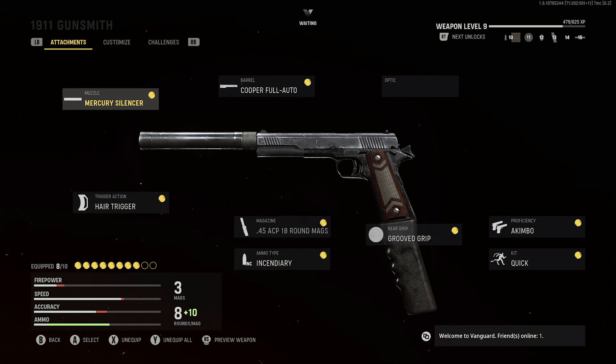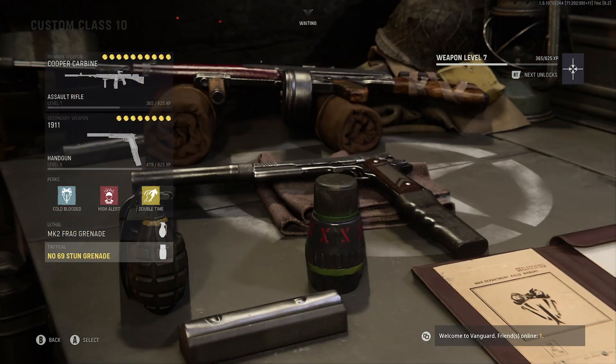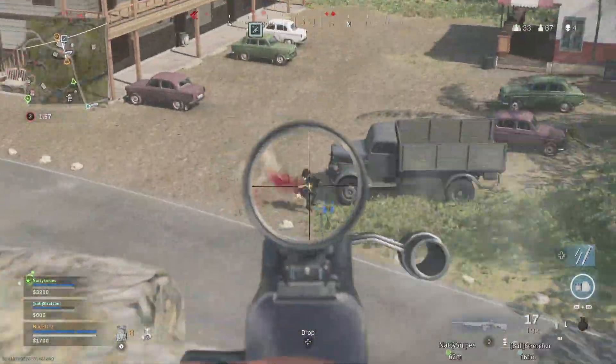For the 1911, here's an Akimbo class if that's something you're looking for. This build does well at close range and the Incendiary rounds help finish off kills a lot of the time. Class perks: Double Time, Ghost, and Amped. Lethal: Frag. Tactical: Stun.